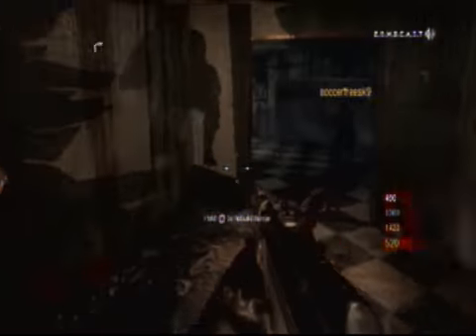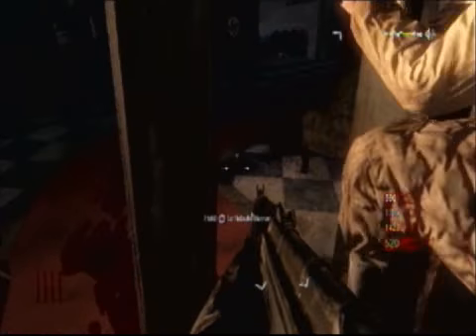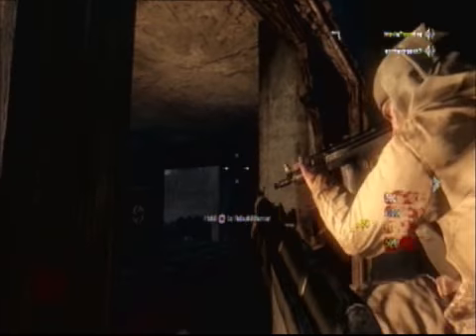You just want to do a jump crouch there to get on top of the board. This is not a new glitch, it's been around for some time, but in this video we're going to show you how to get in some new spots — new barrier glitch spots.